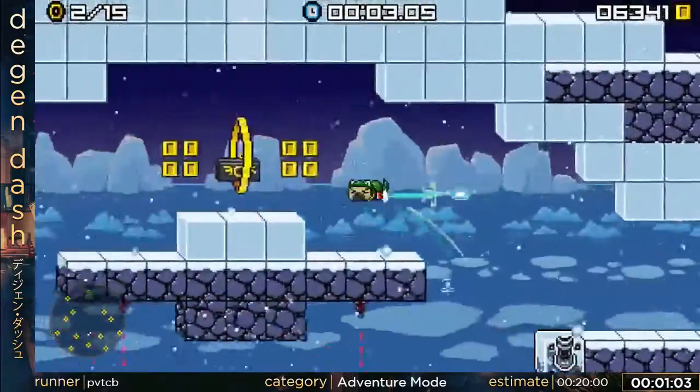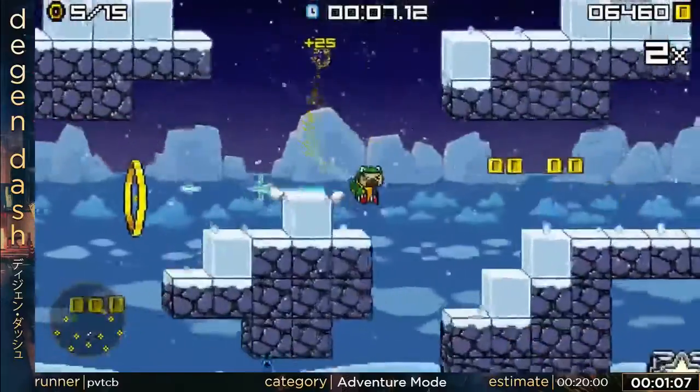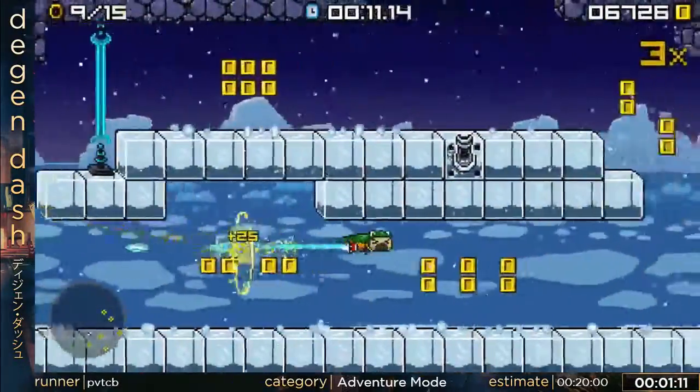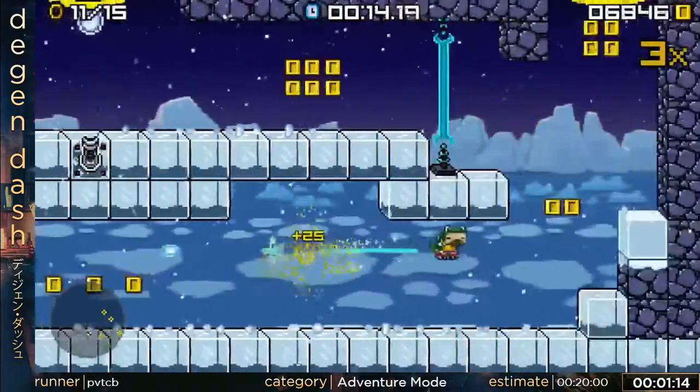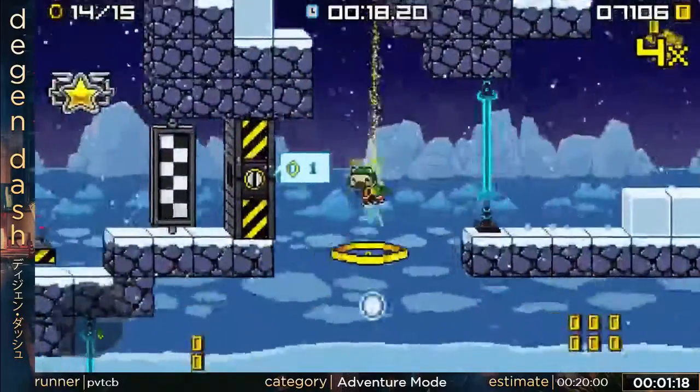Rex has four ways of moving. He has Jump, he has Hover which is a fly, he has Dash which is his fastest horizontal movement, and then he has Butt Stomp which makes him fall faster.